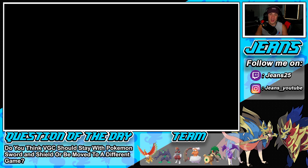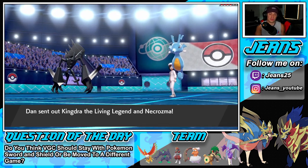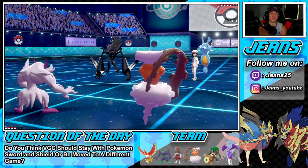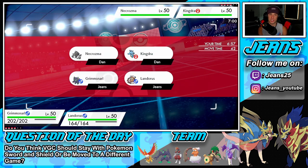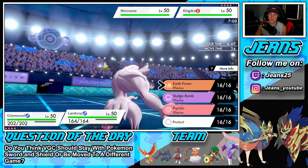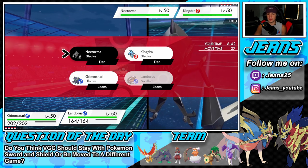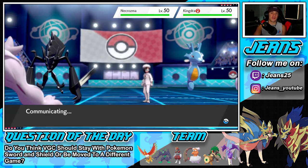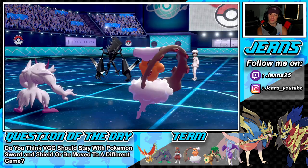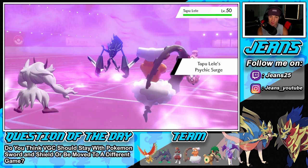That first battle was solid — we beat a Kyogre team with a Ho-Oh team, which shows a lot. Ho-Oh was definitely underrated and able to eat up shots and win. He leads Kinogre and Necrozma — this is a Pokemon you never see. We're going to set up a nice Light Screen and pop an Earth Power on Necrozma. He goes for Expanding Force — such a good move especially when you don't see it coming.